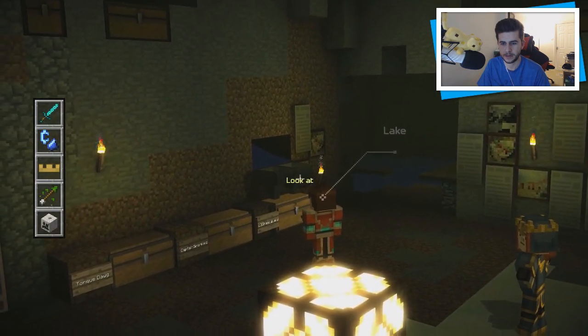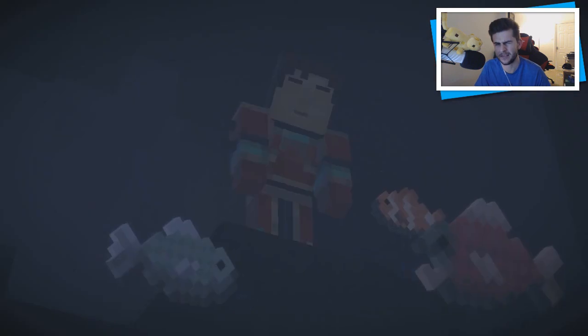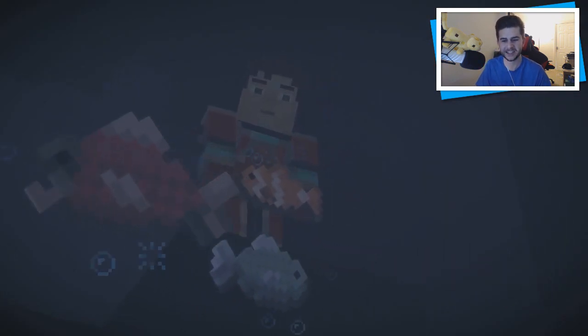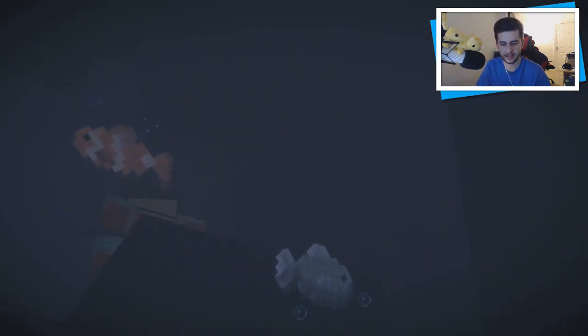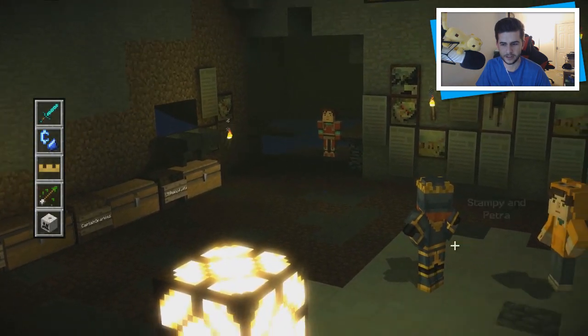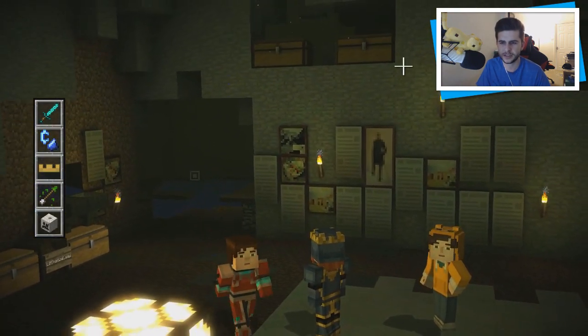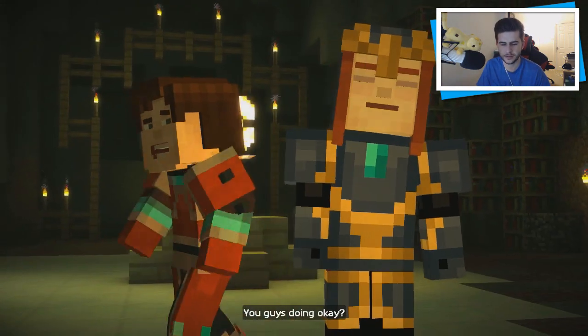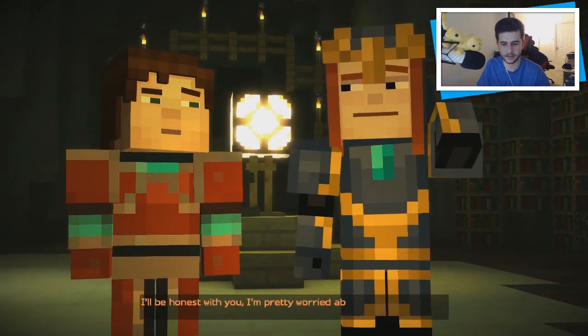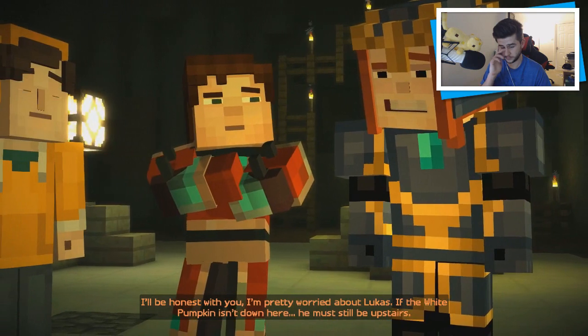Let's take a little look at the lake, see where this goes. It seems very suspicious to have a lake on the ground like this. Oh, there's fishies! All right, let's look at the lake. Let's go and talk to Petra, see what she thinks, because this is all suspicious. Are you guys doing okay? I'll be honest with you — I'm pretty worried about Lucas. If the white pumpkin isn't down here, he must still be upstairs.